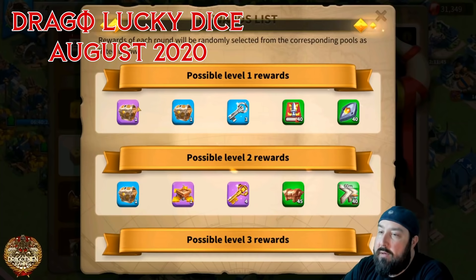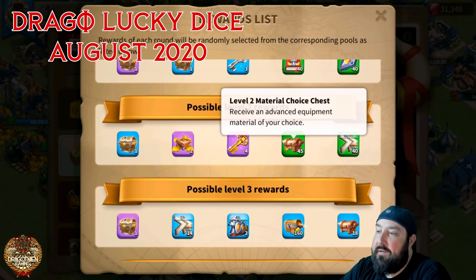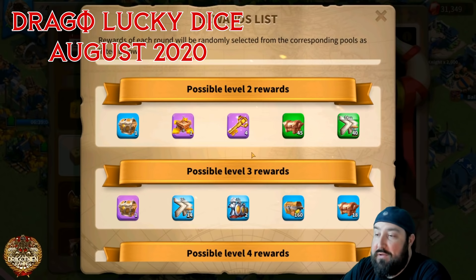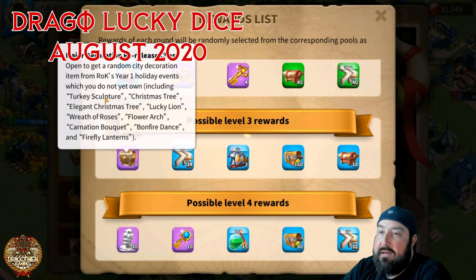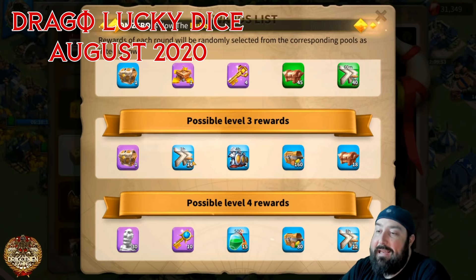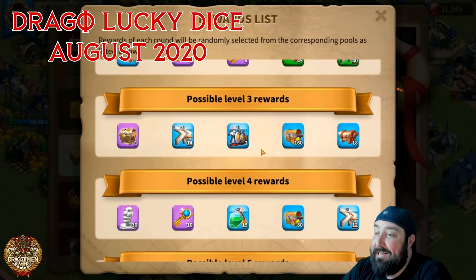Rewards are very basic but you can get some re-released emojis. Rewards on the lucky dice roll are really good, especially as you escalate up. 45 green materials — that's really good. 40 hours of speed ups — that's almost two days of speed ups for a level two reward. If you don't want to put too many gems in, look at this major decoration re-release: you can get the Turkey Sculpture, the Gobble Gobble. And look at how many hours of speed ups you're getting — also a pick-one resource chest. This is really good.